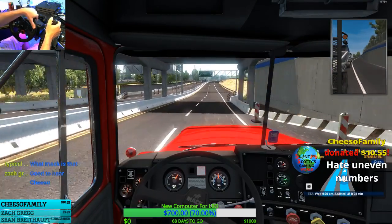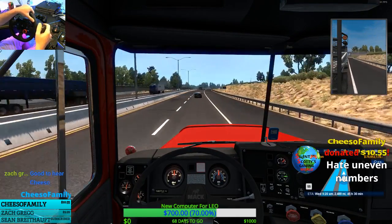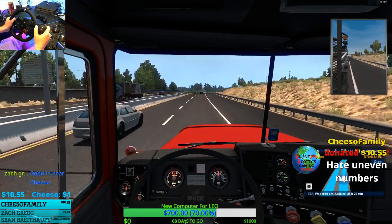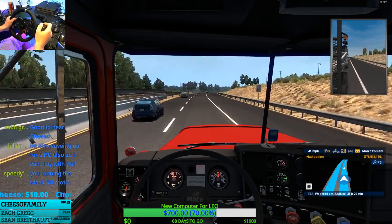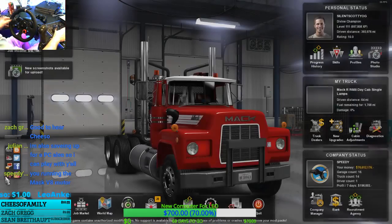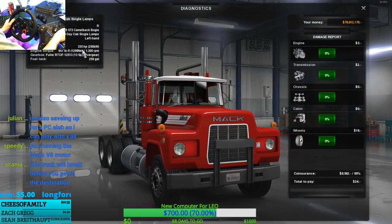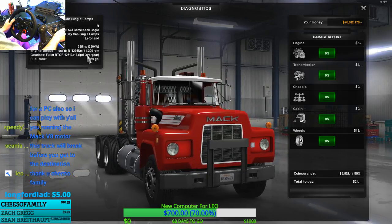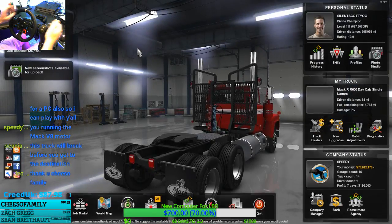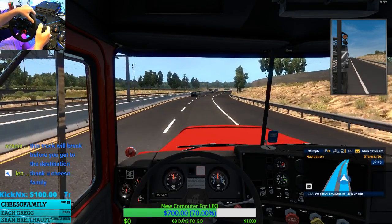700 plus 10 for Zach - oh man, I think I'm gonna have a new computer in no time. That's very nice, thank you Cheezo Family. All right, let's get up to speed here at 55. We'll have to see what motor it has - I don't think it has the V8. It's only got like 335 horsepower. It's a six-by-four chassis. Maybe you guys know if that's the V8 or not - I don't think it is with that little amount of horsepower.